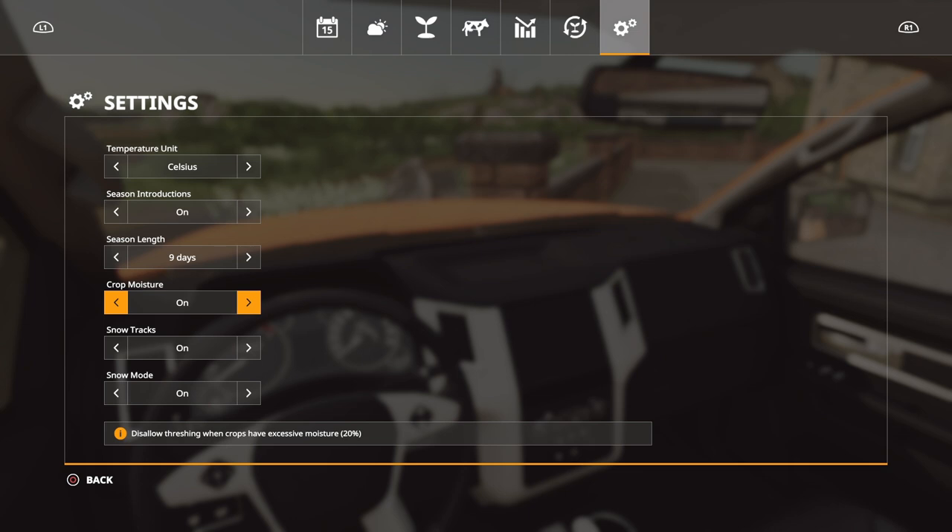Crop moisture you can turn on or off if it annoys you — we'll leave it on because I want to show you what it's about. There is a crop moisture tool in the shop under miscellaneous and we'll have a look at that shortly. You can also have snow tracks on or off, and snow mode can be set to one layer only or continuous layers.